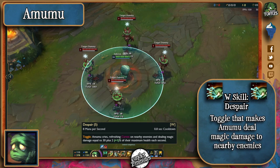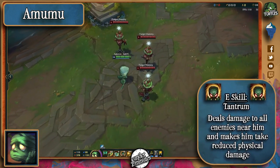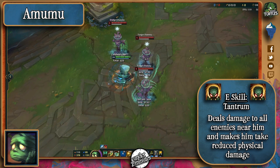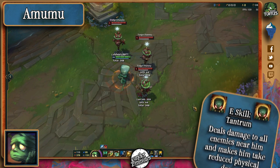His W is a toggle ability that makes him cry and deal magic damage to all nearby enemies. His E passively makes him take reduced physical damage, which is why some people may wish to max this first, and its active makes him deal magic damage to nearby enemies as well. Its cooldown gets reduced per every basic attack he takes, including from his jungle monsters.